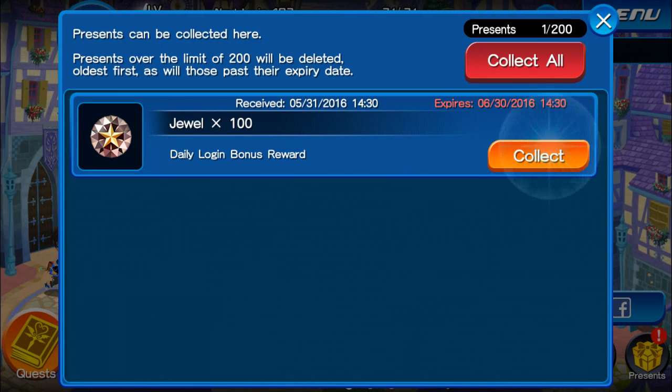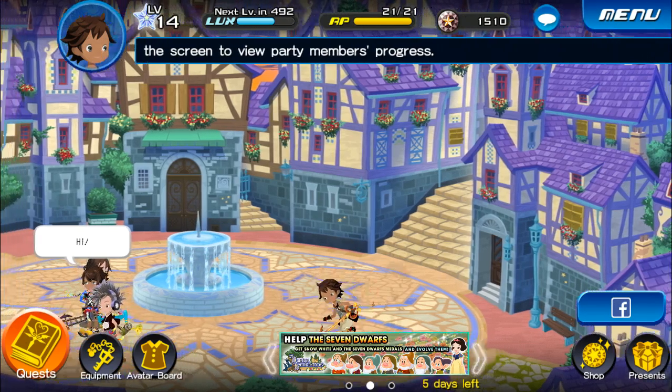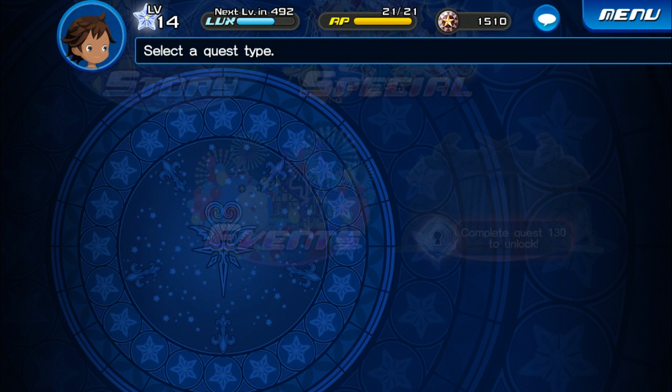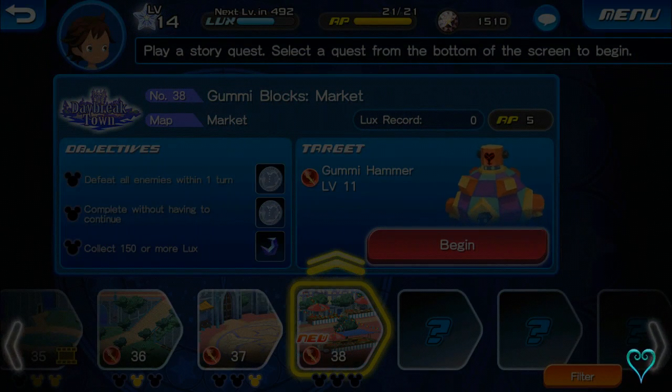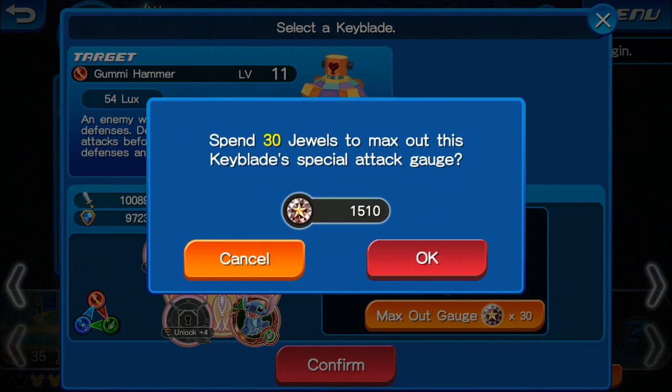We did get fast, let's go ahead and collect these 100 jewels here. So we're going to head straight to the quest. This is the gummy hammer here, so we're going to go ahead. I think our AP is fully restored here, so we can go ahead and just start it.